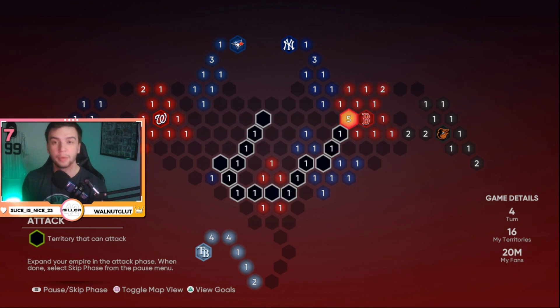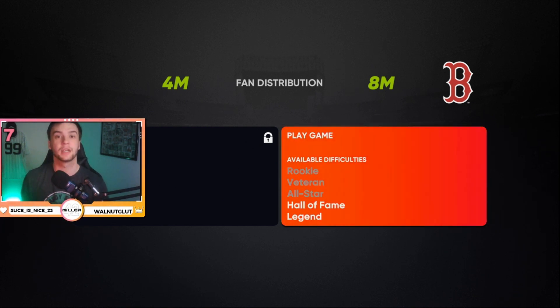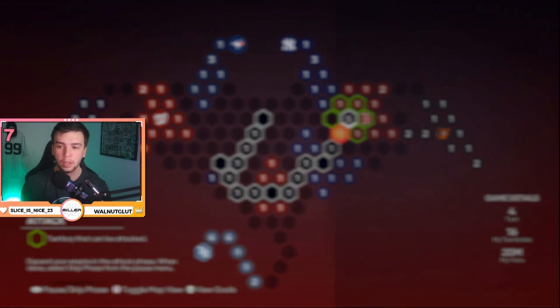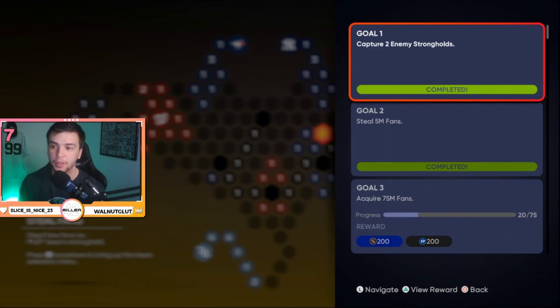A lot of people get confused thinking you have to play every single game, but that's not true — it would just take way too long. Now, if I'm still in the attack phase, I would click on the Red Sox stronghold. You can see I only have four million fans and the Red Sox have eight million fans, which means I'd have to play on Hall of Fame. That's not something I want for this grind — it's harder, the computer's better, and that's a waste of time. Conquest isn't for fun, it's for the grind and rewards.